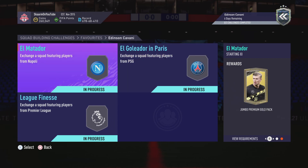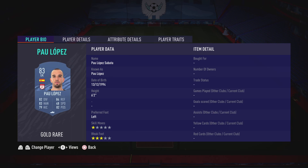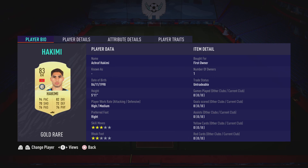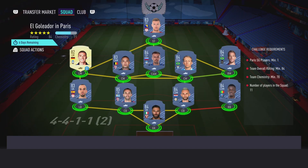Now let's move on to the Napoli section. This costs 42,000 coins to complete; no loyalty is required. Even though the left winger and right winger do have loyalty, it does not affect this SBC whatsoever. Here are the players I used — and that is the Napoli section completed.